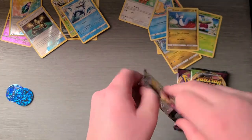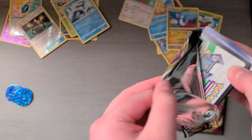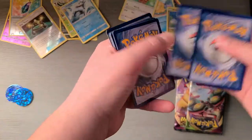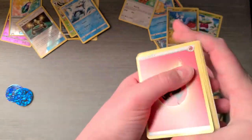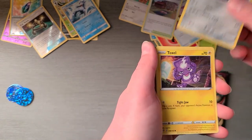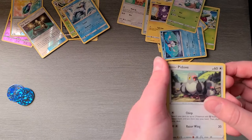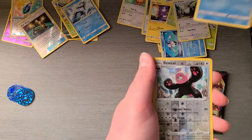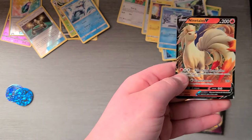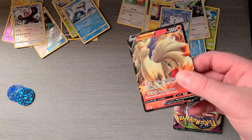So far no rares. Card — to the front: Fire Energy, Full Heal, Training Court, Keldeo, Toxel, Galarian Mr. Mime, Snover, Pidove, Galarian Darumaka, Bewear. Oh — let's go! Nice! Ninetales V! Look at that — that's a good card. I don't have that one yet. That's nice. I like this. Let me go sleeve it up. Alright, I couldn't find my sleeve, so we're just gonna keep this safe.